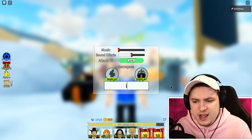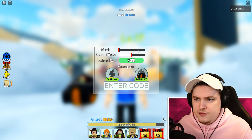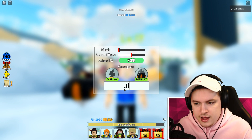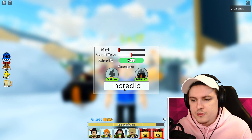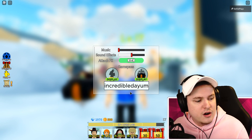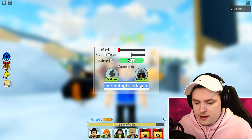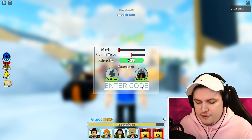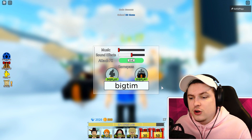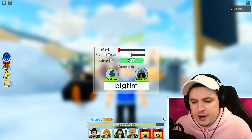Code INCREDIBLEDAMN gives another 50 gems. Code BIGTIM gives another 50 gems. Those were the old codes - I hadn't used the last two, which is pretty cool. But we got a bunch of new ones today.